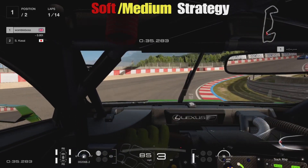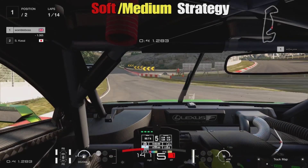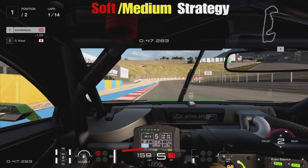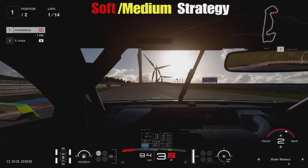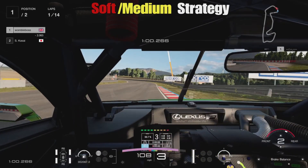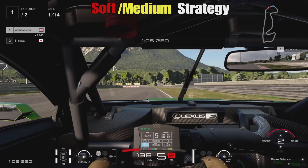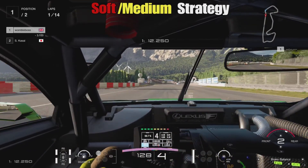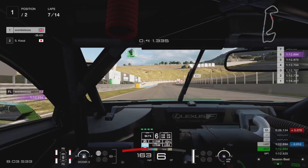Before my thoughts on the optimal lap to change from softs to mediums, let's cover car choice. We're in the Lexus RC F 2016 — no particular reason; all the modern Group 2 cars are very similar in performance, maybe a couple of tenths between them. The NSX is a little more skittish on rear tyre wear, so with tyre wear fairly high you may need a slightly shorter stint in that car. For this guide we used the Lexus, but I suspect most people will be in the GTR come race day.